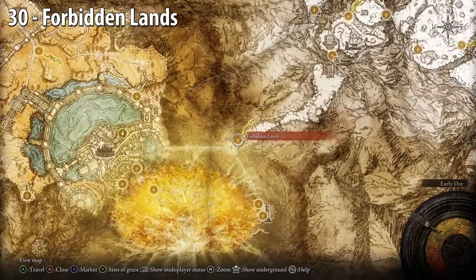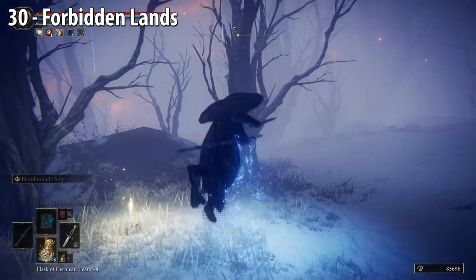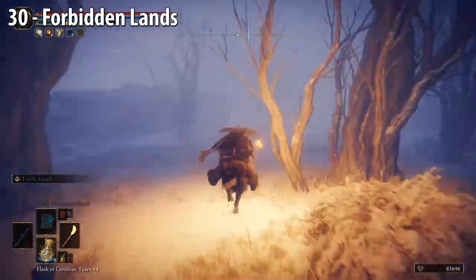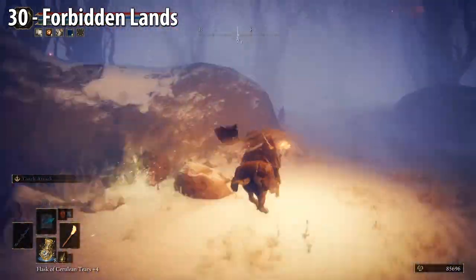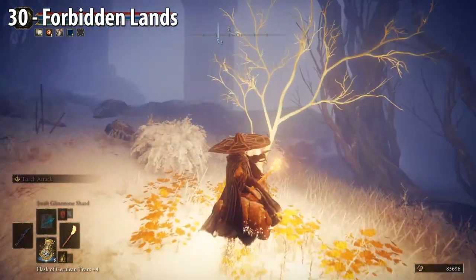Forbidden Lands — head northeast. Be really careful, as there are lots of places to fall off and visibility is low. Eventually the path will narrow and then it opens up again. Go to the right a little bit, and there we go. Here we are on the map.